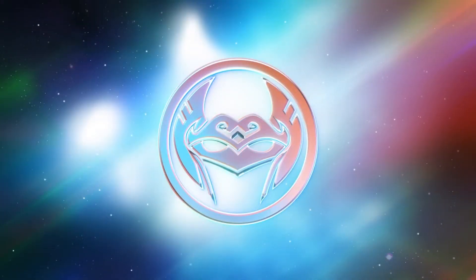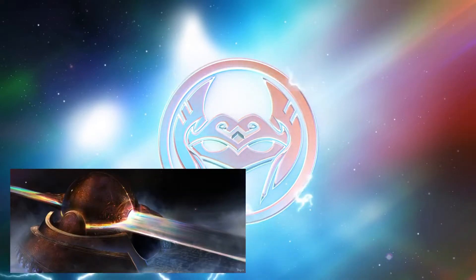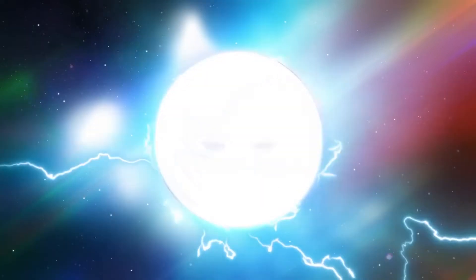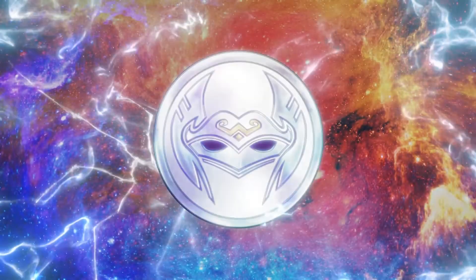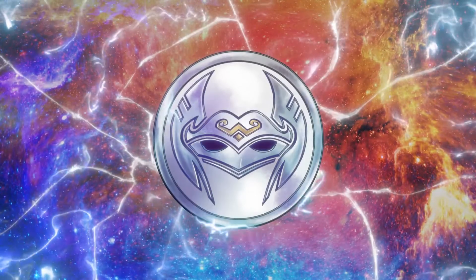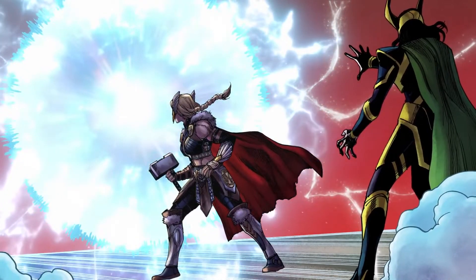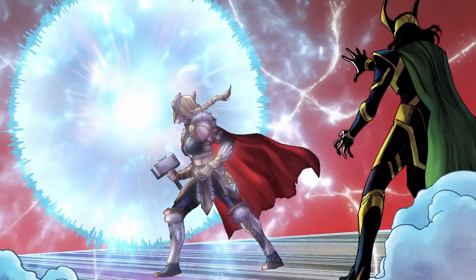We begin with a shot of Jane Foster's character icon in a cosmic background. This clear galaxy sky strikes similarities to the prismatic color scheme of the Bifrost — the bridge leading to Earth in Asgard. This visual gets interrupted as the image transitions with crackles of lightning, showing Jane's icon in more detail, while the galaxy sky now shows cracks and changes in appearance. This appears to connect to imagery seen later in the trailer of Jane being portaled out of her own timeline — hence the name 'The Mighty Thor: Out of Time.'